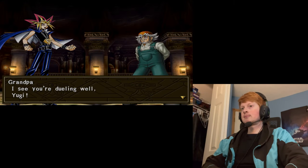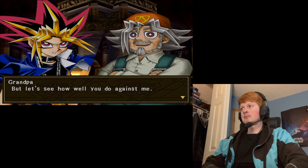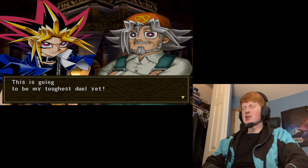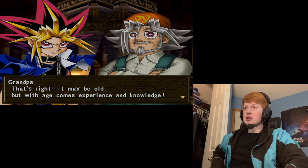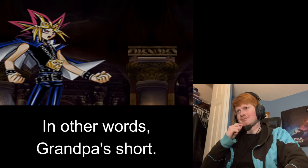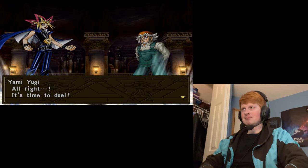In-game, Grandpa says: "I see you're dueling well, Yugi." Grandpa! "But let's see how well you do against me. I won't be able to let my guard down for a second. This is going to be my toughest duel yet." "We'll see about that. I may be old, but with age comes experience and knowledge." Age does come with experience and knowledge, but probably not so much growth. "Now why don't we begin, Yugi?" It's time to duel!